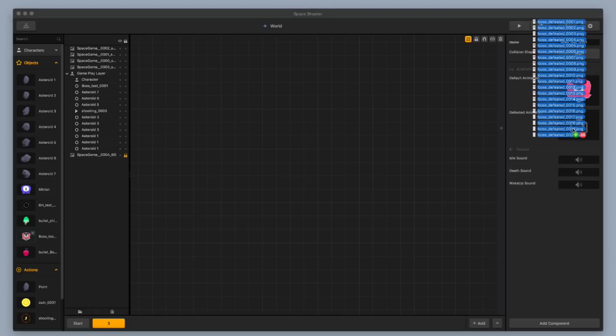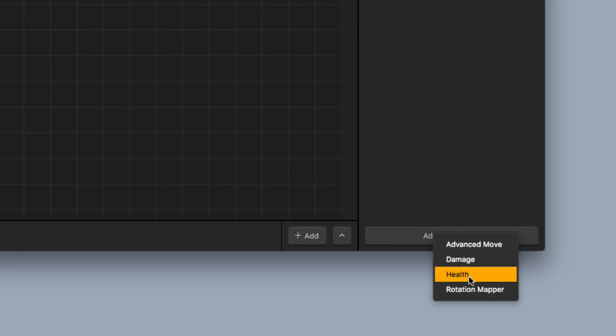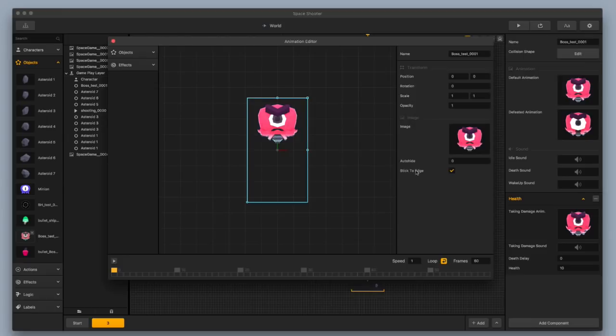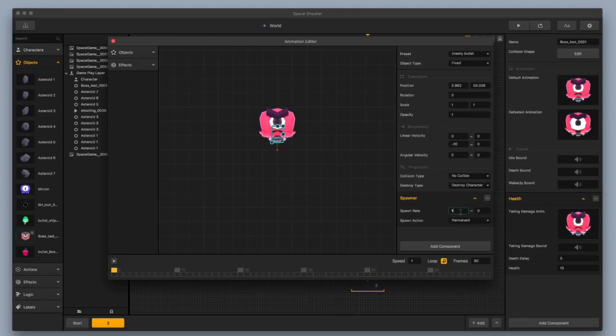I'll drag in my defeated animation into the defeated animation box. I'm also going to go down to the bottom right and add some health, putting in a taking damage animation, and I'm going to give this boss a health of 10. You can change this to 30 or however much health you want to give the boss — for right now we'll just use 10. I'll go back into the default animation and I think the bullet rate is a little bit too fast, so I'm going to have a bullet fly every 4 seconds instead of 1 second. I'll change the spawner rate on that bullet.